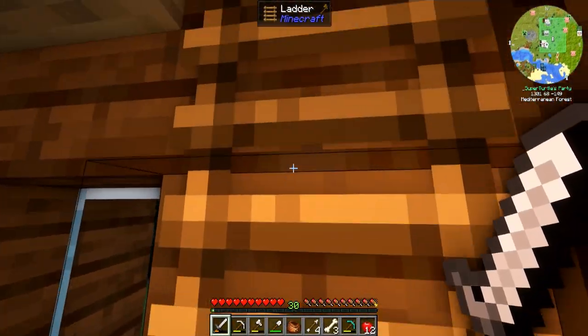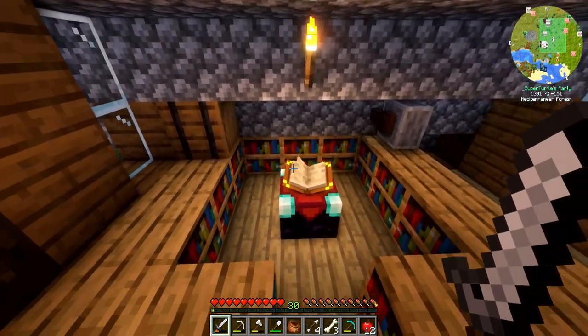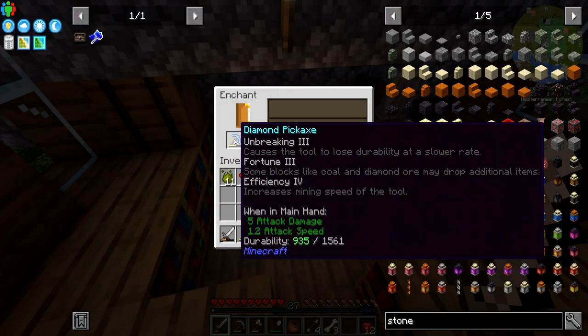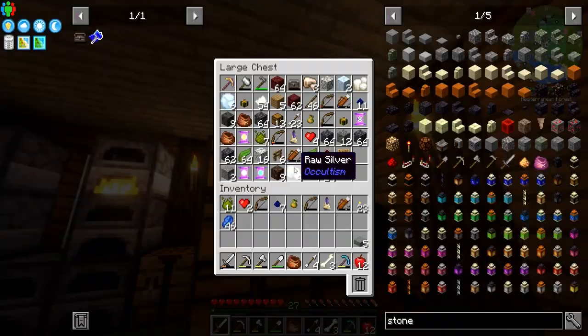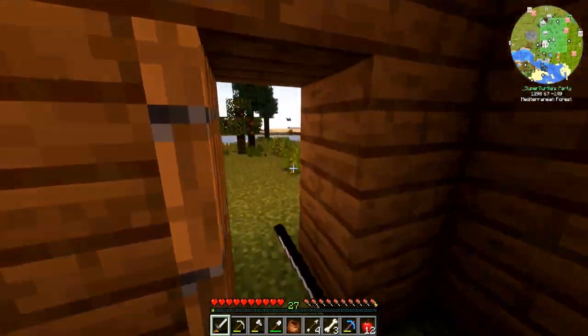30 levels later — let's give this pickaxe an enchant. Oh my gosh, look at that: Unbreaking 3, Fortune 3, Efficiency 4! That's what we like to see, that's awesome. I do have a couple extra diamonds here but I've also got some down in the mines that I gotta go mine.